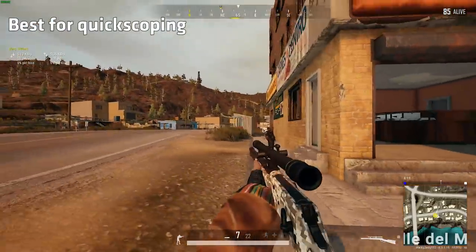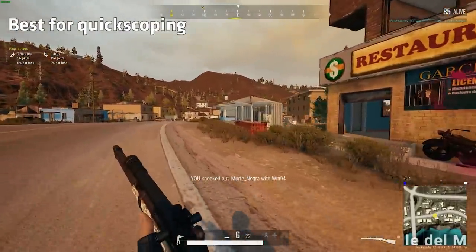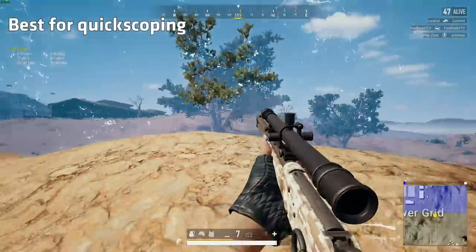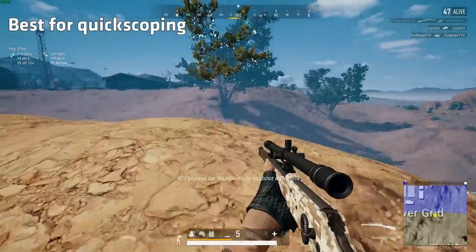Due to being a lever-action rifle, the Winchester 94 has an extremely fast rechamber speed, making it the absolute best sniper for quickscoping in the game. This is both extremely fun and challenging at the same time.